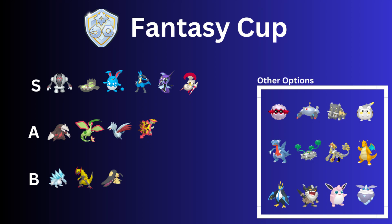For the A-rank we have some interesting picks. Excadrill won't be seen as much as Galarian Stunfisk or Registeel, but with Mud Shot it gets to Drill Run or Rock Slide really fast, doing super effective damage against a lot of Pokémon in this meta. Flygon received Scorching Sands last season and gets to it pretty fast — I think we'll see Flygon. Skarmory got an insane Steel Wing buff this season, so there's no reason it wouldn't be good.